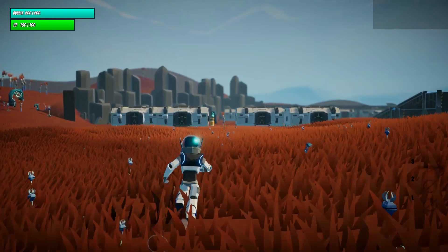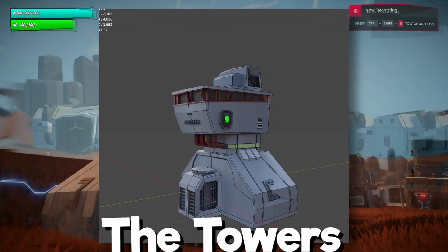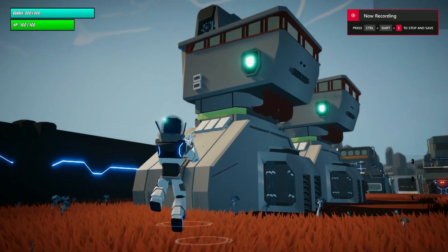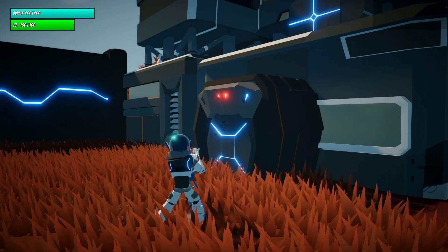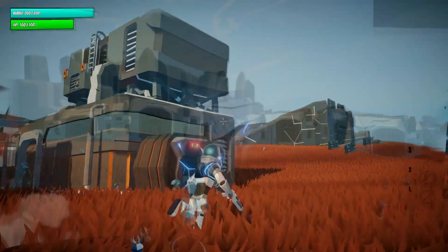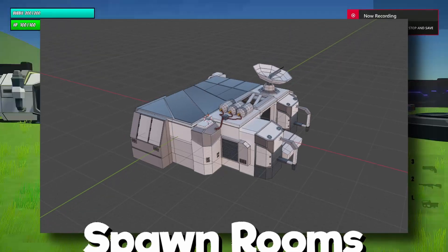After this, I created the buildings. I have created 4 different buildings to scatter throughout the map: the towers, the 2-storey space homes, the portable space homes, and the spawn rooms.